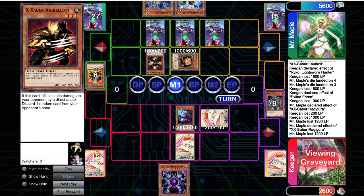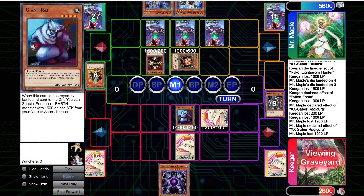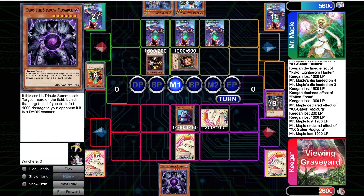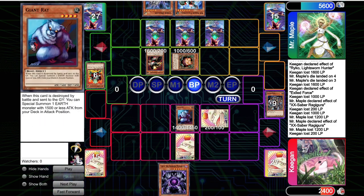The opponent summons the Airbellum — this is an interesting moment. Something they could have actually done: crash the Sangin, search for a Full Helm Knight, main phase two special Cyber Dragon, normal Full Helm Knight, make an 8-star, Typhoon the back row, go off. They could have Stardust plus Bottomless plus Book against my set monster plus Rat. They could have Synchro'd main phase one, Typhooned our back row first then summoned the Airbellum. They could have done a lot. But they attacked the Giant Rat — we were able to get Fossil Dyna, and now they're locked out of the rest of the turn and more or less out of the rest of the game.